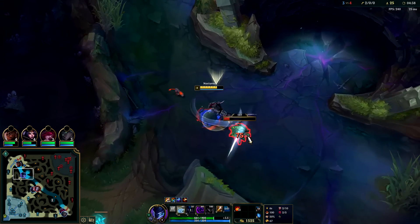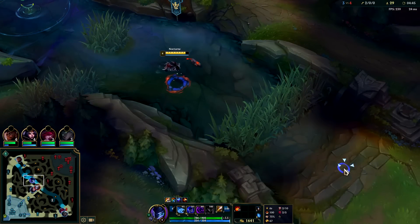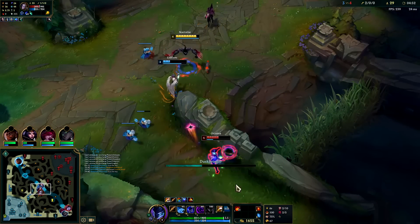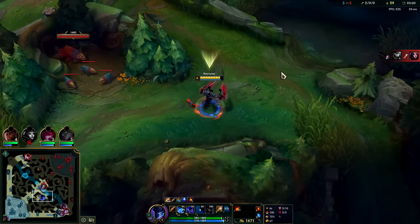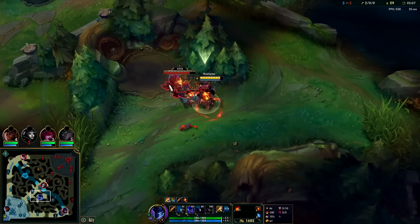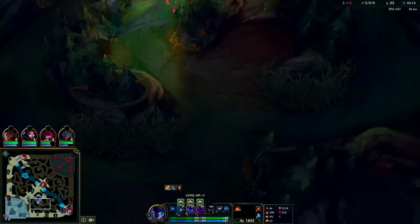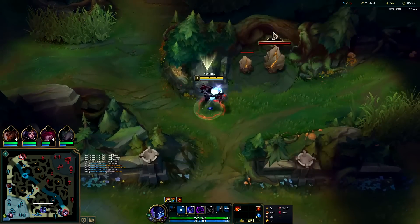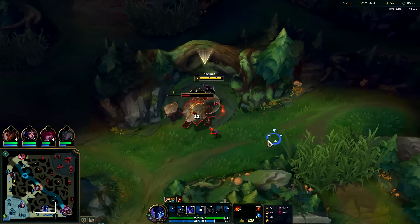If you gank top before going for scuttle crab, you need to assume the enemy jungler is going to be there. Nine out of ten times junglers start bot and clear top, especially as a full clear style jungler — so he shouldn't have gone for that after already being low from the gank. LeBlanc missed her chain so it's too risky for me with Rengar in the area. I'll take this, and we can do a proper full clear, targeting gromp and wolves so we can ult mid lane.